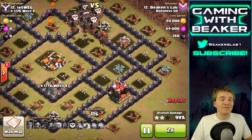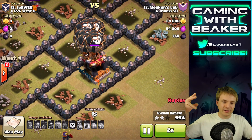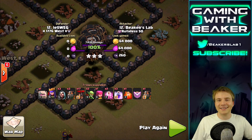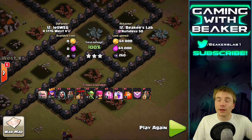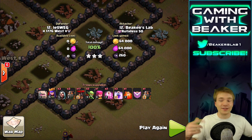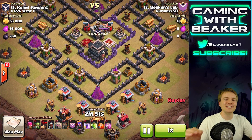Look at this guys - final building, kaboom! One, two, three - got it! Nice three star. I'm number 12, he's number 12 - got it easily, and that's what it's all about. Since I'm a low level Town Hall 9, I should be able to three-star anybody around the same number as me. There we go, let's go check another one.